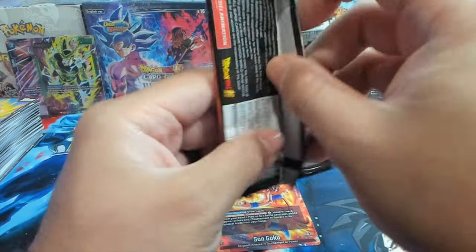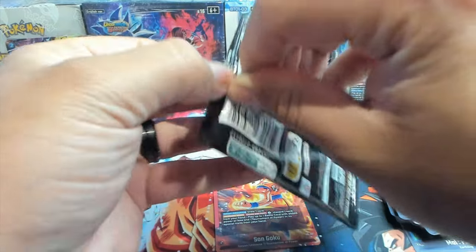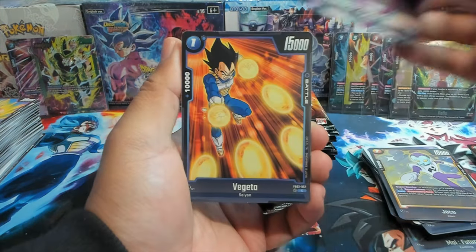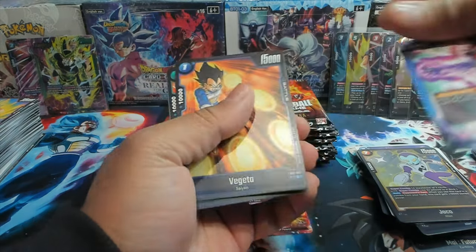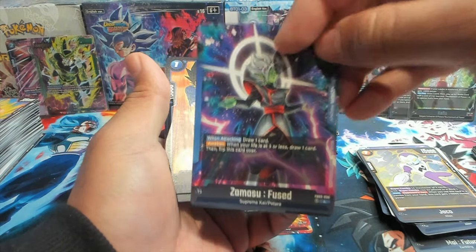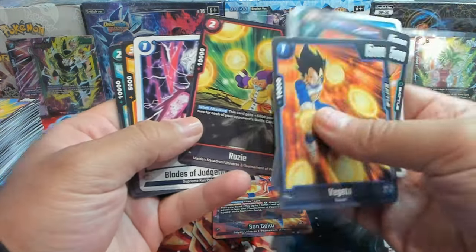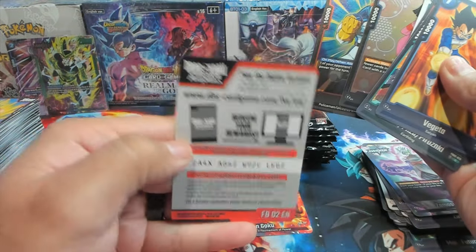Double strike means that when that battle card attacks your leader and wins, they take two life instead of one. We got Zamasu! This is the regular art back, and then this is the awaken side — pretty good ability. Blaze of Judgment is also good — and you know what, y'all can have that code too, enjoy.